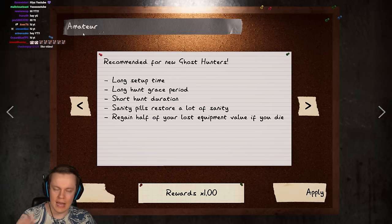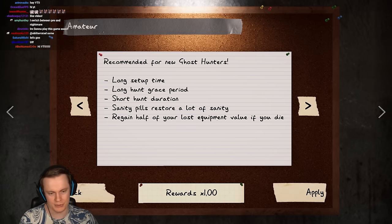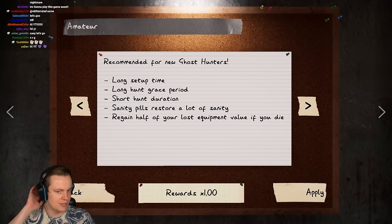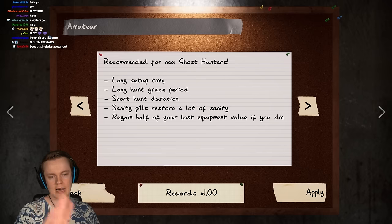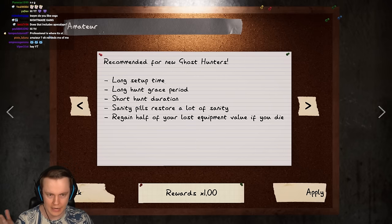Okay, so first of all, Amateur difficulty - we're gonna start with the basics. Recommended for new ghost hunters. This one you unlock at the beginning when you download Phasma for the first time. You have a long setup time, which is basically a time in which the ghost cannot kill you, cannot hunt you.